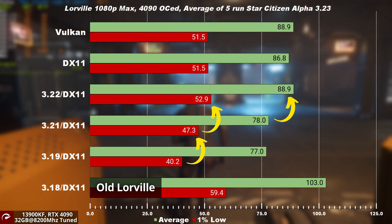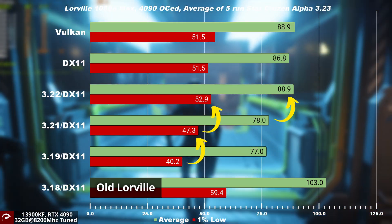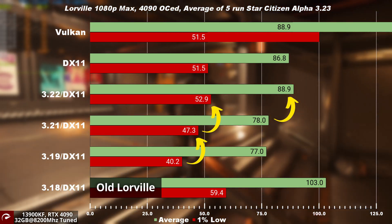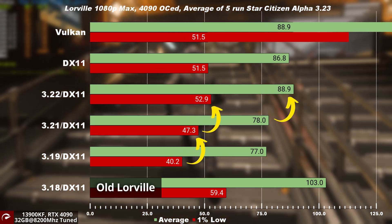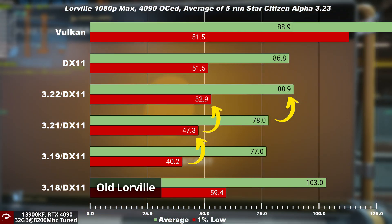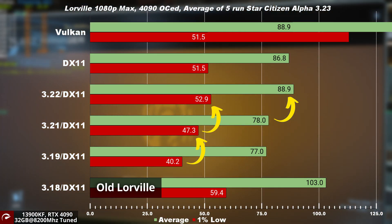So the question would be, what kind of performance can we expect when Vulkan multithreading is enabled? Leave your thoughts in the comments on what you think the performance will be. If you like this kind of analysis, please subscribe and leave your comments.